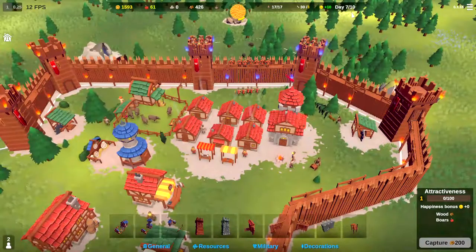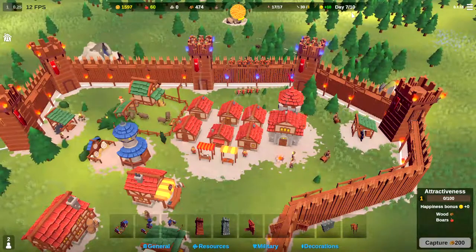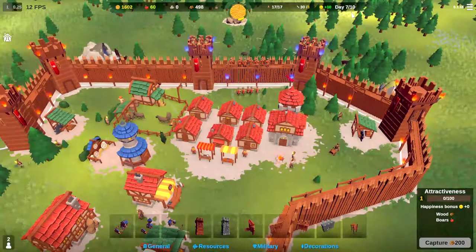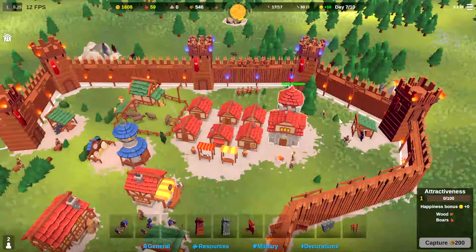There's hills that we can use and that allows you to create different pathing to send your enemies into kill boxes. So that is something we'll be able to explore with our new castle. We're at about 55 seconds until the next attack.